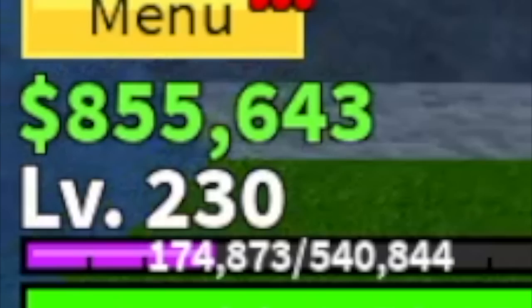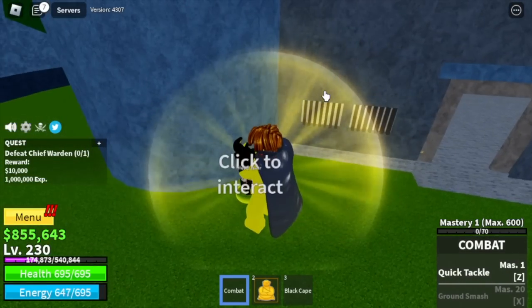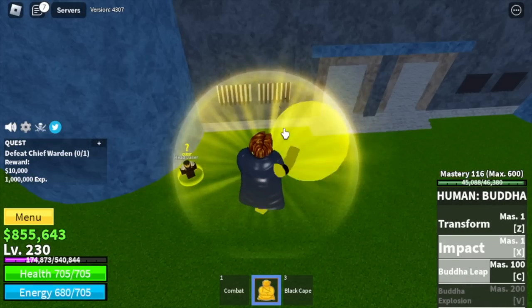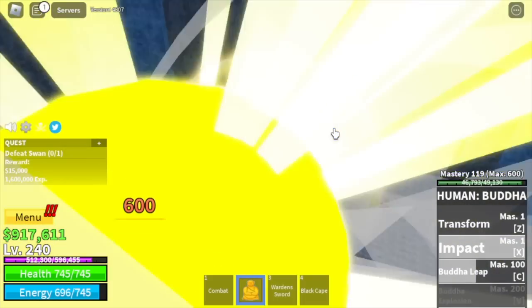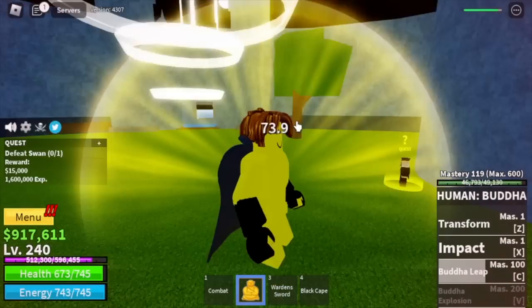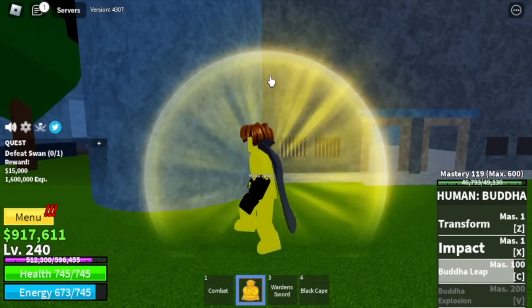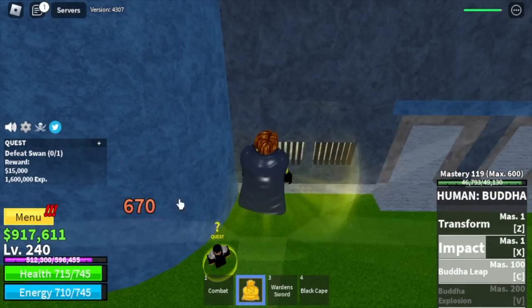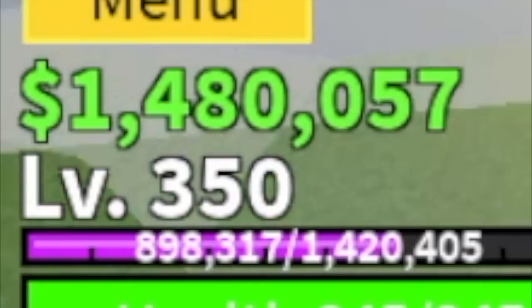So at level 230, we can start defeating the chief warden. Same strategy — wall strat, and that's it. You can start defeating the next boss at level 240. We're going to still use wall strat, but you need to create distance because he can hit you. But aside from that, everything will be easy. Target level here is 350. We're gonna server hop until you reach that level.